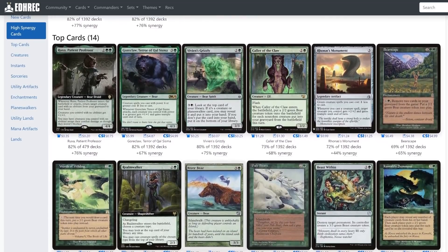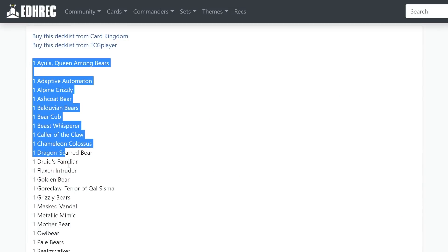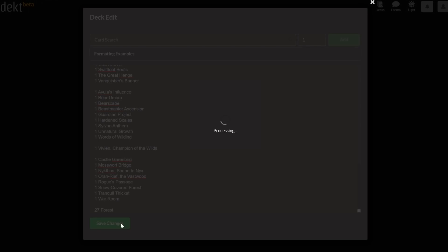Let's take Ayula's average decklist from the average deck feature and import it to the Archidekt deckbuilding website. As always, any swaps we make to the list must either keep the total price cost neutral or else help lower the overall cost of the deck.